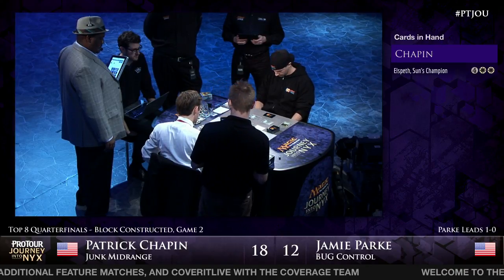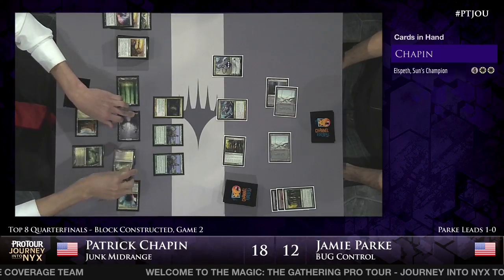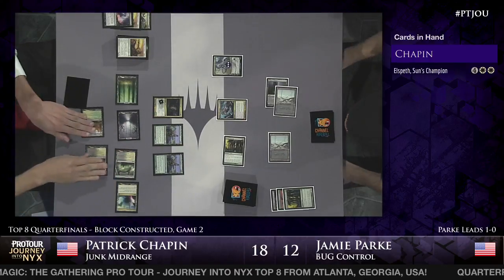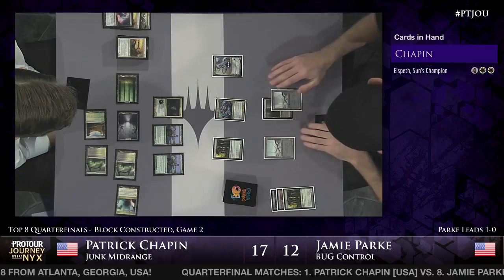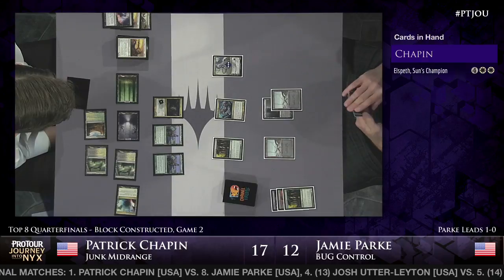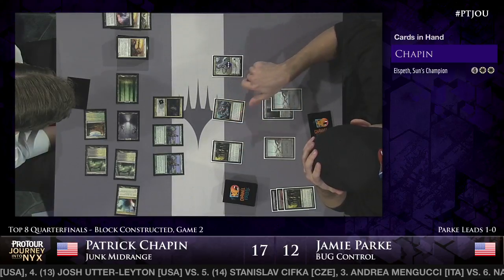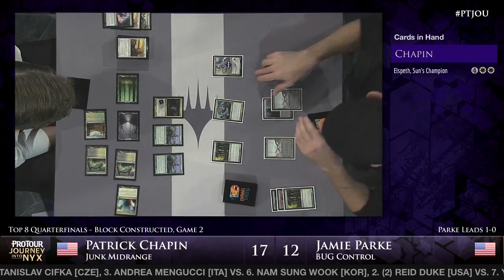Chapin did hit a land drop - it was tapped - so next turn he's guaranteed to play Elspeth, Sun's Champion. Jamie Park breathes a sigh of relief. Patrick goes Monstrous on the Lion, meaning Kiora's ability can't target it. Reaper of the Wilds is still able to block it. Big draw step - it's a Thoughtseize. Jamie is going to be able to deal with Elspeth, but not being able to Psychic Intrusion that Elspeth is a big deal. However, Jamie can activate Kiora for another shot at it - he can choose to tick up Kiora. Here's Thoughtseize to take away Elspeth. The plan now for Jamie Park is that he can use Psychic Intrusion later and just take Elspeth from the graveyard.